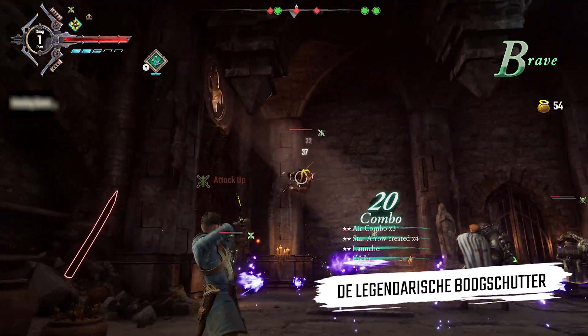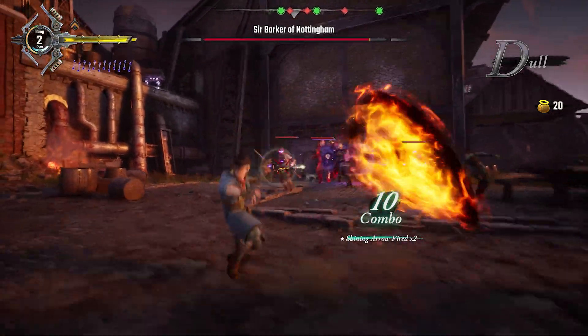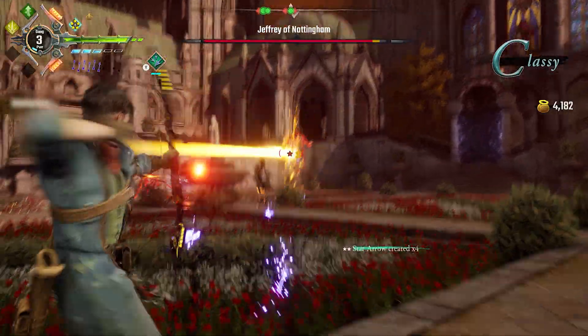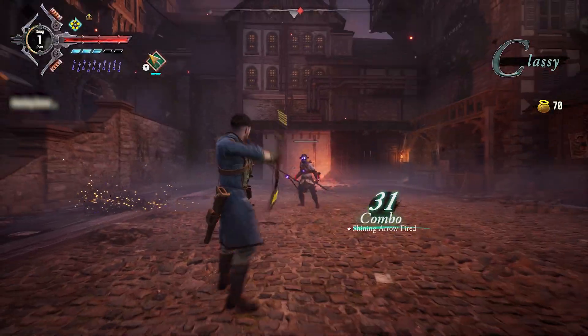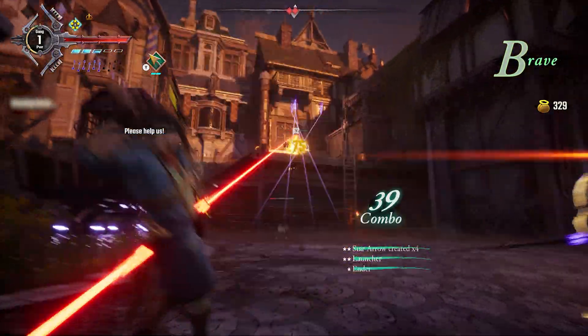Robin is a fast-shooting archer with a wide array of combos and special arrow shots that can overcome the toughest enemies when his full potential is unlocked. When it comes to killing enemies that are out of reach or performing last-second headshots at critical moments, mastering your bow has never been so easy.